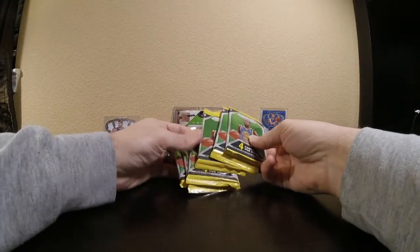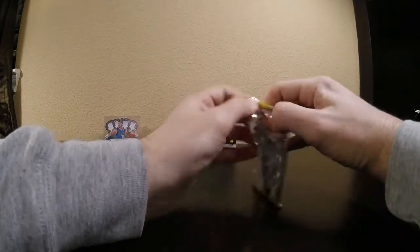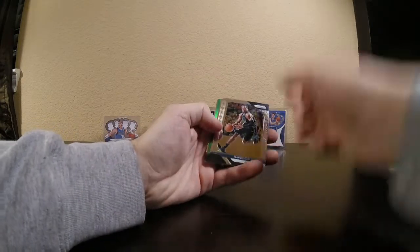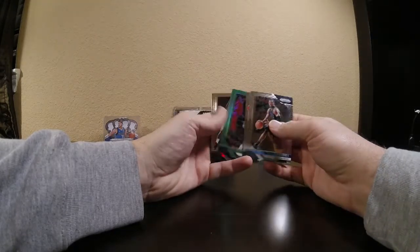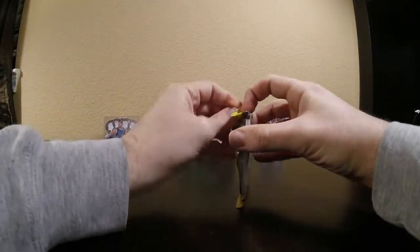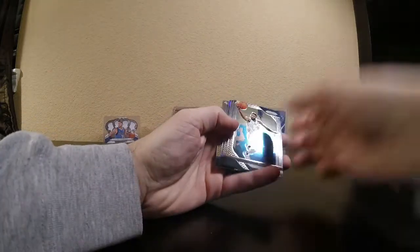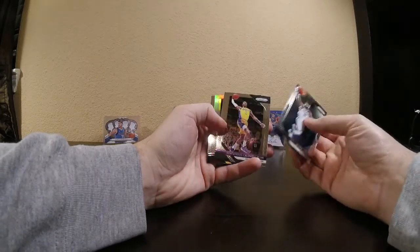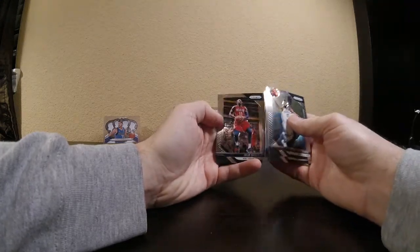Again, six packs. Looks like we might have a relic here. Looks like we've got a green prism — Harrison Barnes, Kyrie Irving, Marcus Smart, for those Celtics fans out there. We've got a silver — let's see if it's a rookie. No, looks like it's a vet. Alan Crabb, Contavious Caldwell-Pope, John Stockton. I'll take that. And then a Drew Holiday base.